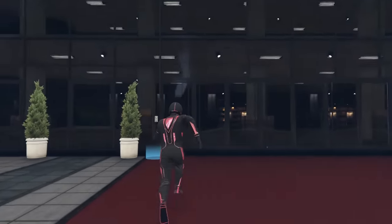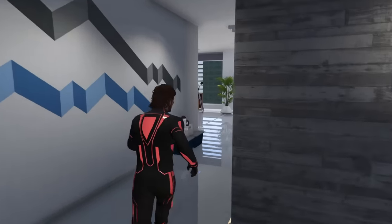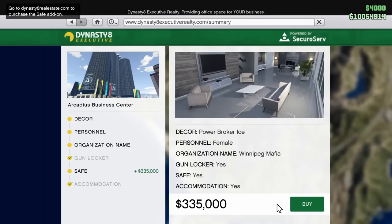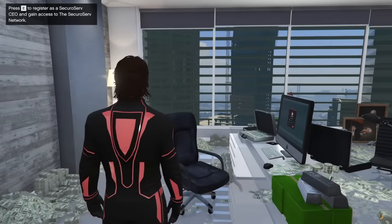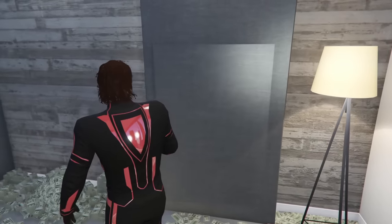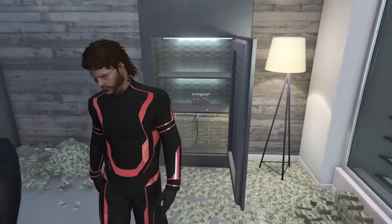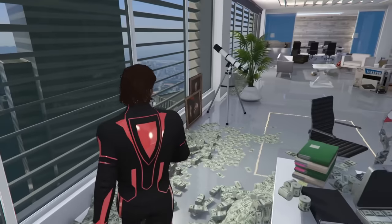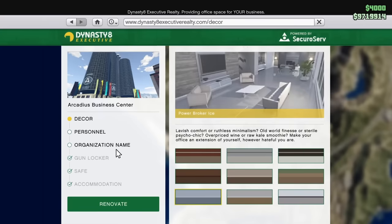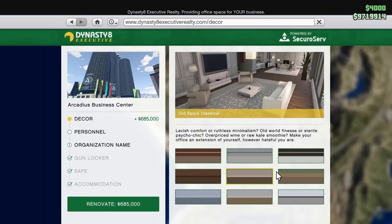At number five we have safes inside properties and interior modifications within your properties. A lot of these are completely worthless. The safe in your CEO office lets you look at your money — that is literally it, a purely cosmetic modification. I would avoid modifying the interiors of your businesses and properties because you're never really going to spend much time inside. When I go to my CEO office I'm running to the front desk to export mixed goods or sourcing CEO cargo and then I'm leaving. Interior modifications are just not worth it at all.